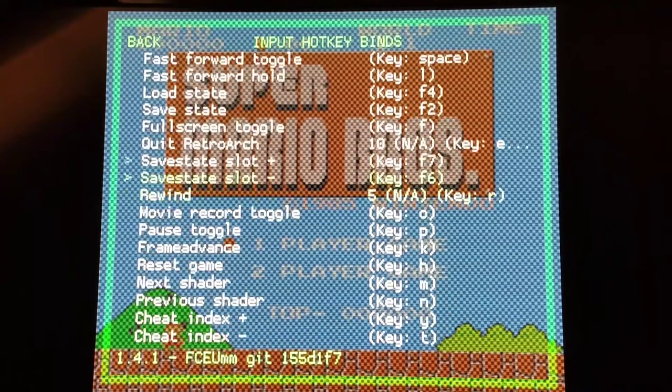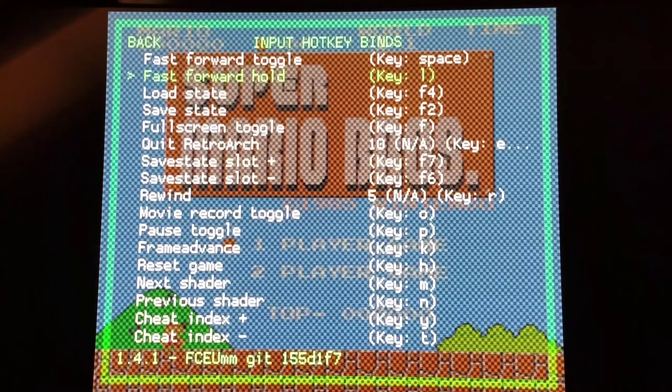You can also do Fast Forward by holding the button down, and that's great for cinemas. Now I'm going to switch over to the computer and show you how you can revert back to the normal RetroArch settings if you screw anything up — because if you change Select and Start, you're going to be unable to go back into RetroArch settings.